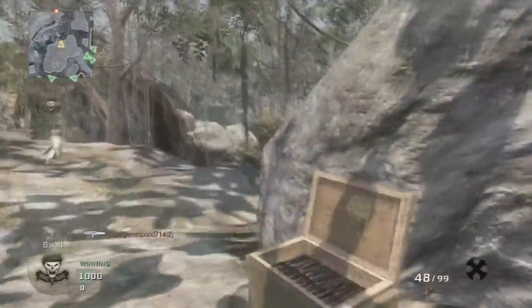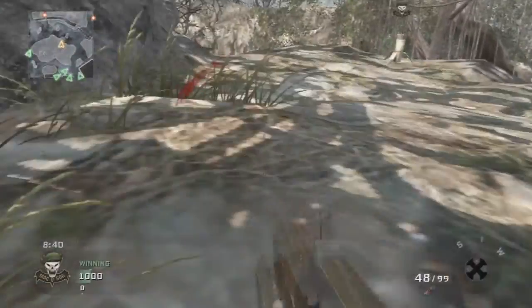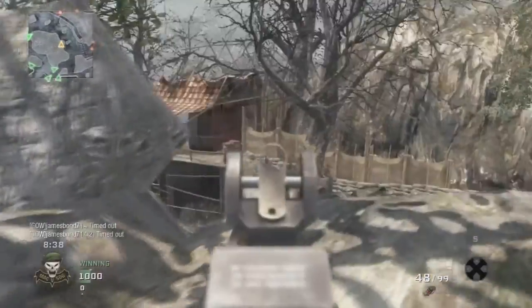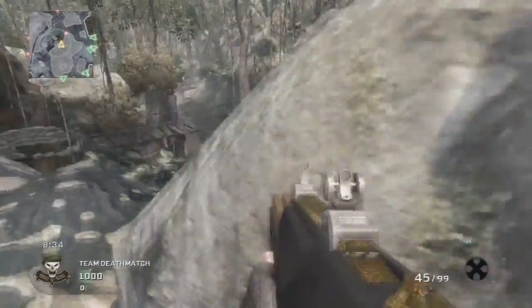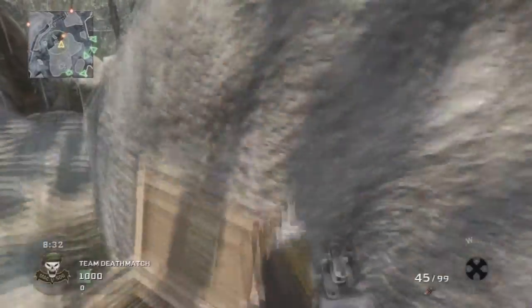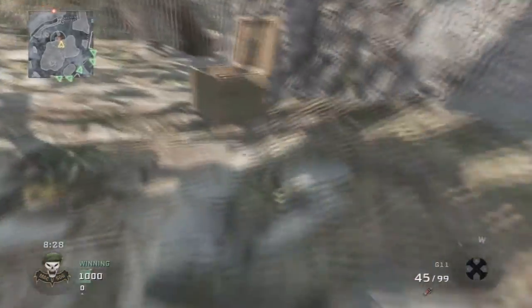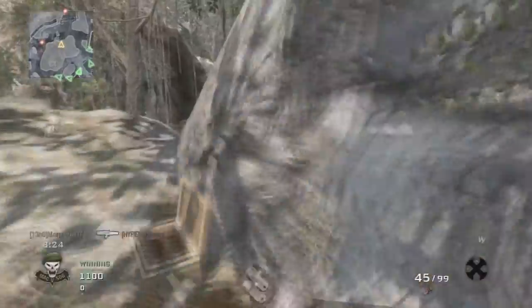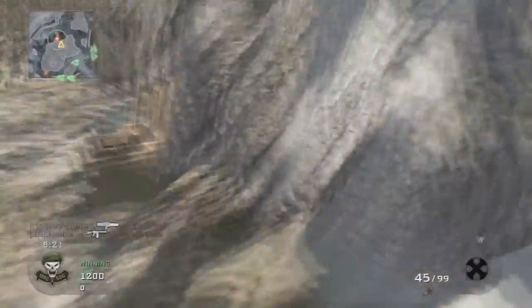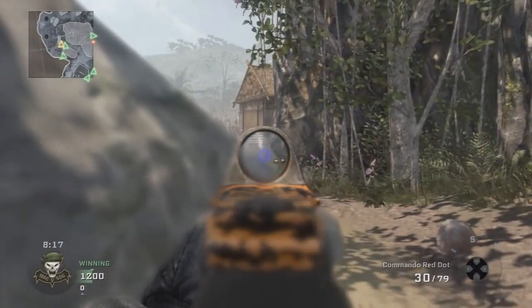Black Ops should have maps like Nuketown. I think Nuketown was a good map, but if they put more strategy into Nuketown — not just one side of the map and the other side of the map — I think they would have some really good maps. I think the map creators are what make or break the game. Dome was a really good map. It was small, but it wasn't too small, and it wasn't as simple as Nuketown.